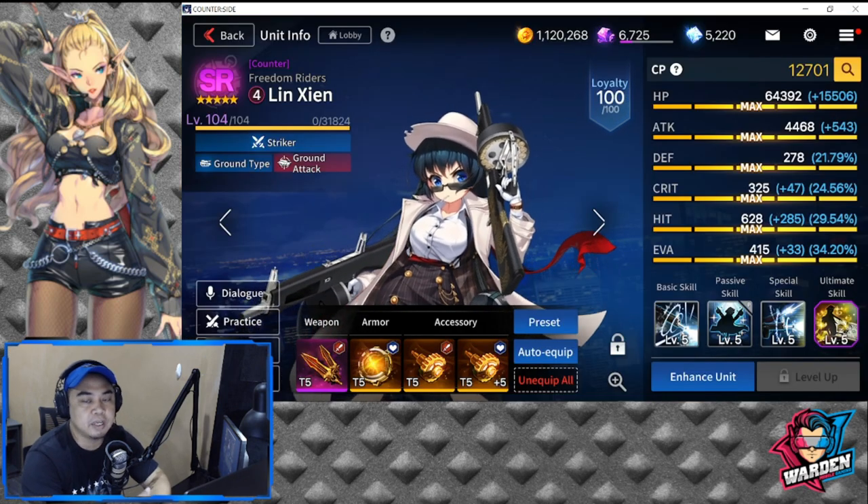From Linshin onwards, these units are available in your talent recruitment. You're going to want to develop them because shards are readily available in the game — you just have to farm them. You can get their shards in the supply op talent recruitment.